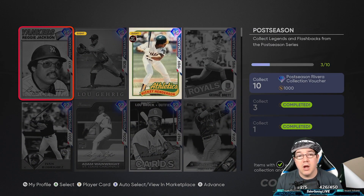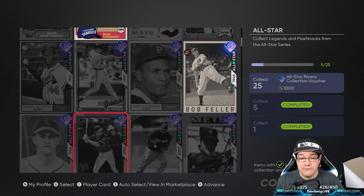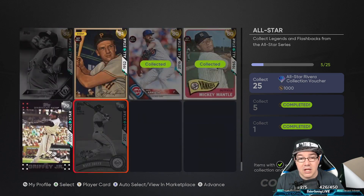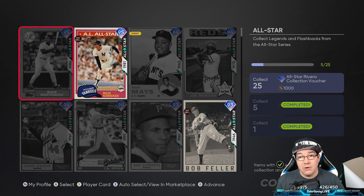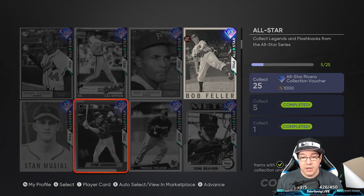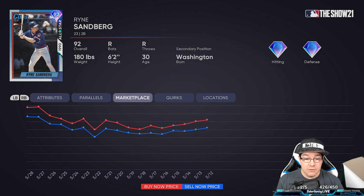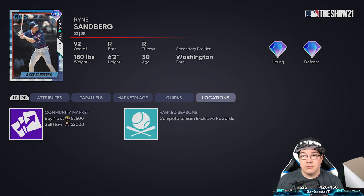Now to get these cards, you have to figure out where to get them and how to get them. If I'm trying to get all of these all-star cards and I need 25 of them, I need to find those players. Say I want to get this Ryan Sandberg — well, where do I get it? Can I buy it on the market? You're going to click Y or triangle, jump into the card, go over to marketplace to see where to get it. You can pay for it on the market if that's what you want to do, or you can go to locations and it will tell you where to get it. In this one, if you want Ryan Sandberg, you can get it from ranked seasons by competing and earning exclusive rewards, or you can buy it on the market for 52,000 — whatever you want to do.